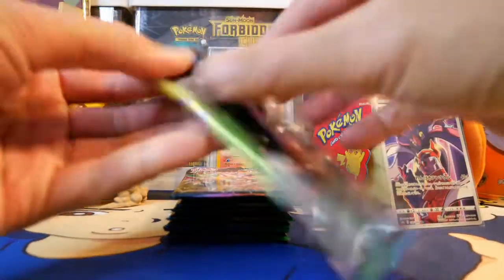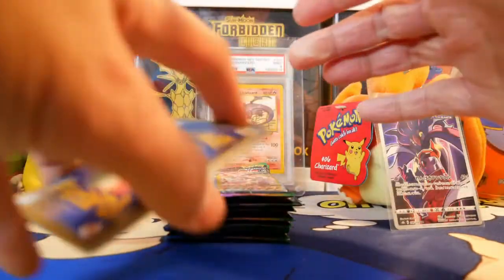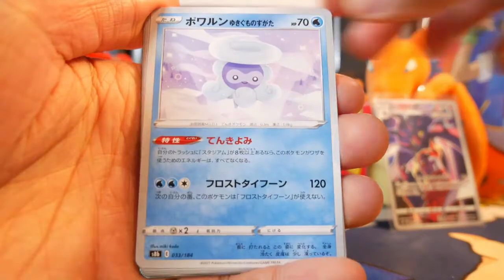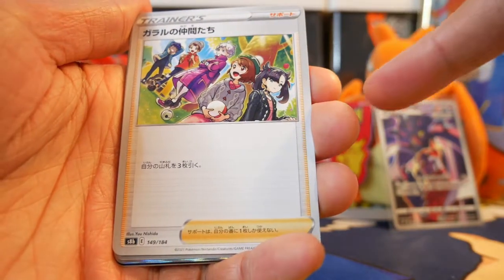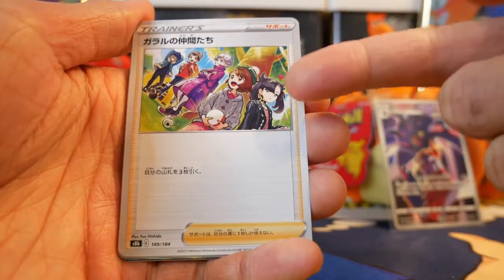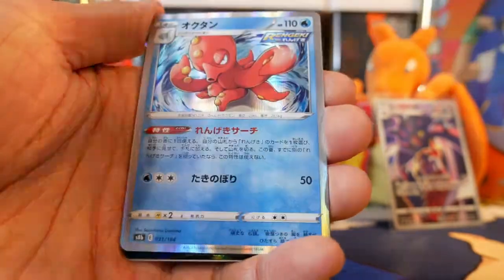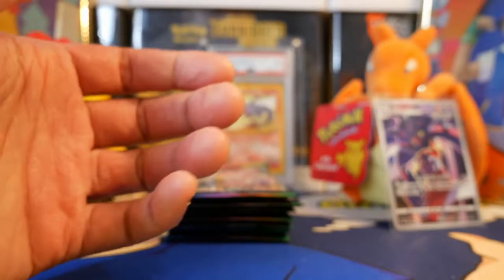My number one chase card from this set would have to be the Rayquaza VMAX character rare with Zinnia. Let's do water — oh yep, we got it, we got water energy. We got Castform, Houndour, Inkay, Galarian friends. The secret rare trainer card is the most expensive and most popular — you got a lot of popular trainers including Marnie. We got Telescopic Sight, Binacle, Cresselia, Octillery, Zamazenta, and Abomasnow.